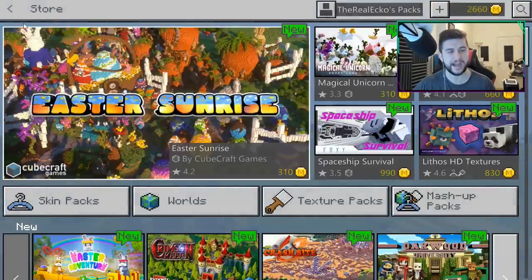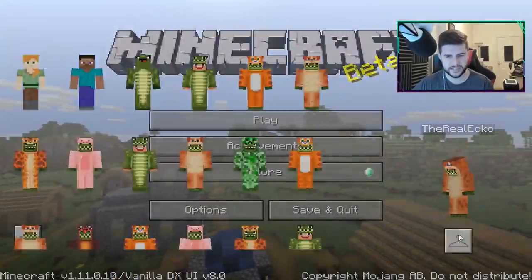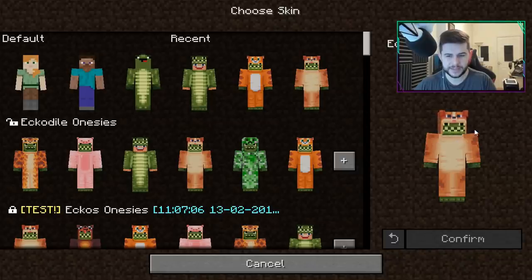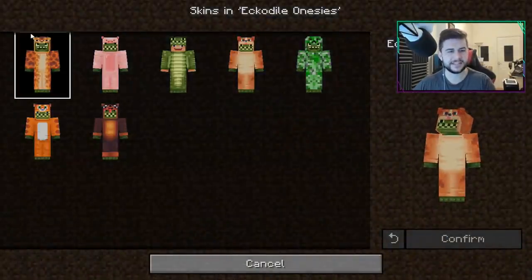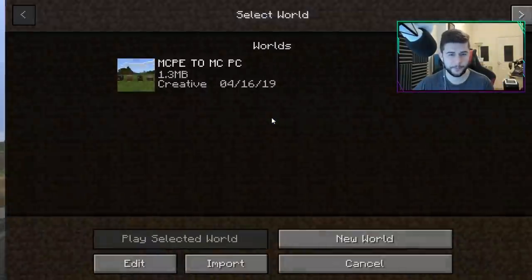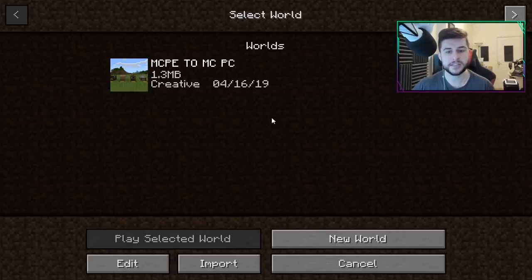The store hasn't changed, and achievements haven't changed either. Editing your skin is somewhat similar to the Minecraft PC version — I'm going to stick with this doggo skin today. The background has changed to look like dirt blocks, and if you click on Play, things look very similar to the Minecraft PC version.